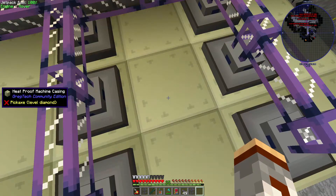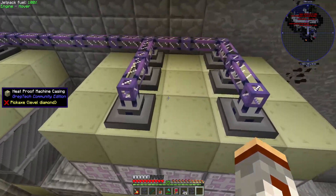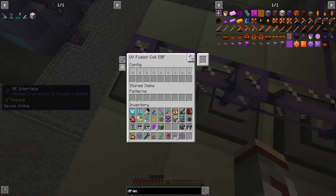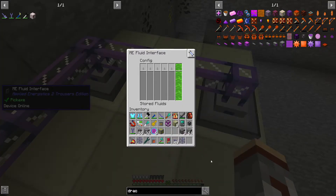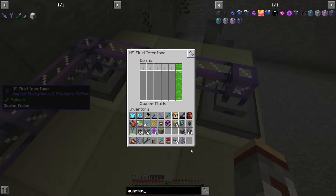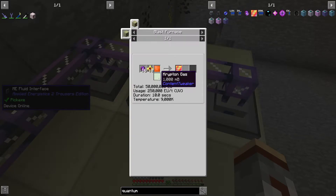Hey everybody, welcome back. I made two furnaces: this one is going to be our boss furnace that's going to handle the heavy neutronium, and this one over here is going to be handling a different plating. The quantum flux eternium heavy plating - what a mouthful - is going to need krypton gas. It's also going to need 9000K, but I'm using the fusion coils for this. It's going to be about 10 seconds per plating.